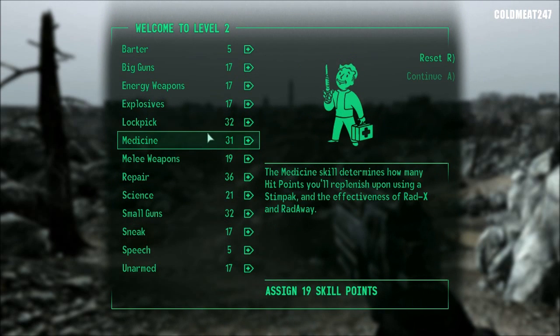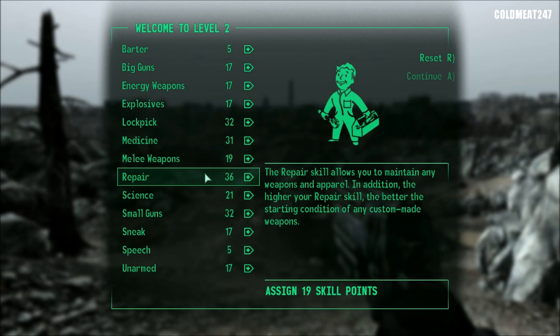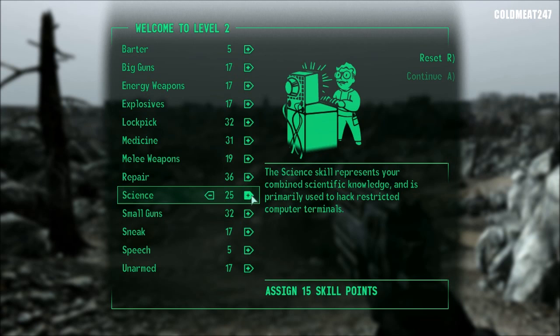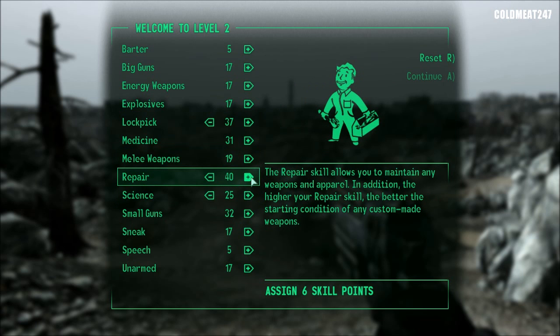Important thing here. Points in Small Guns and Repair — that's the basic two. But I have 19 points. I'm thinking about splitting the remaining 9: we'll put some in Science for 25, so we can get through easy or very easy computers, and Lockpick for 5 to get it up to 50 and be able to unlock a big part of the game. Lockpick will eventually go up to 100 — about 3 to 4 points per level. The rest will go into Repair and Small Guns.